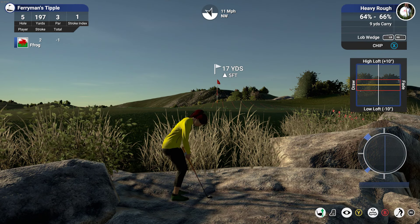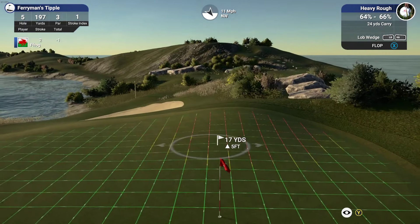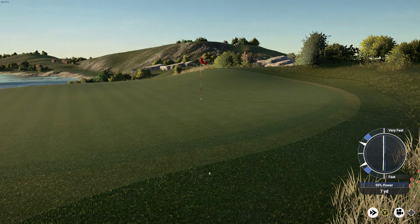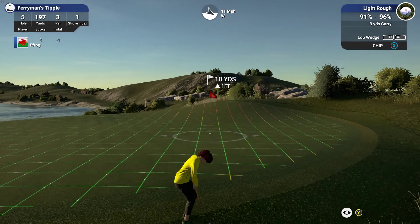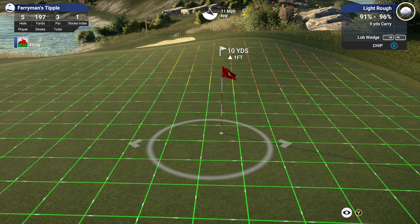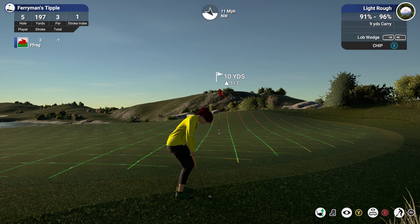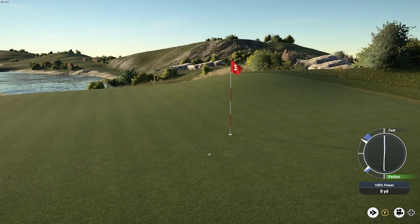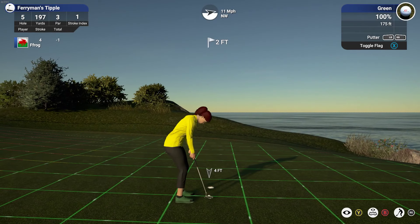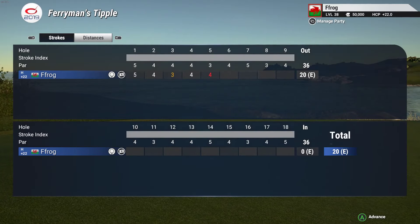Let's do a flop shot off that bank — super high loft. Oh, that was a bad shot. Now we're struggling for par. See what I said — land on the front half of the green. This hole is a birdie chance if you land on the front half. If you don't, it can be a struggle. First bogey — back to even par.